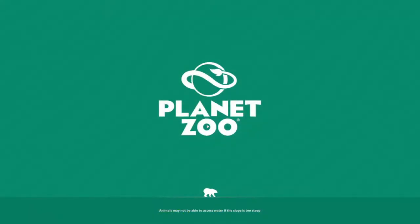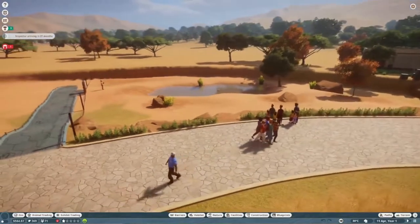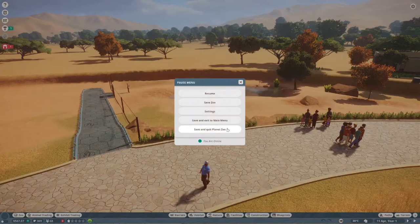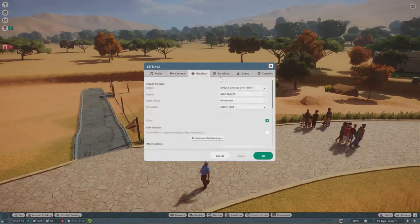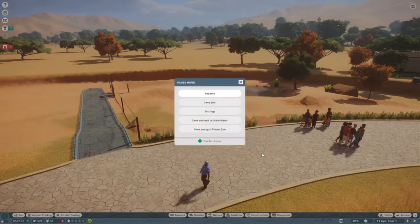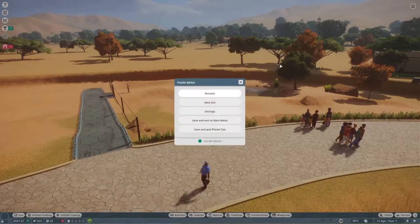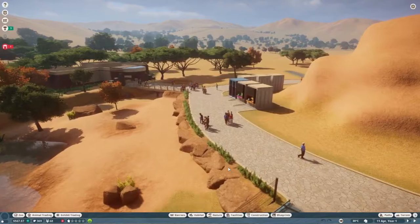If you missed last episode, that's perfectly fine. We're going to post videos every Sunday about this zoo. One thing I did not do but want to do is go to game animal settings — I want to reduce it to like four, just to make sure that's saved. Yes, it did. I just want to make sure our animals are well and we're going to get to know them and have fun with it.